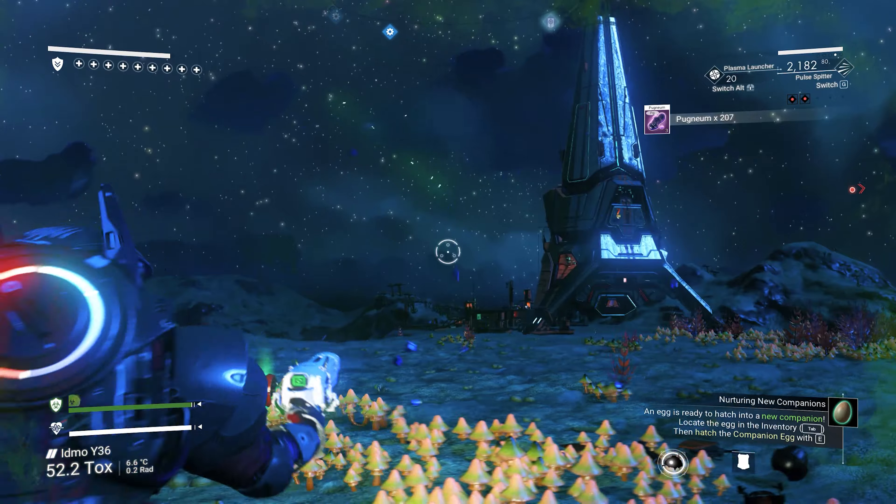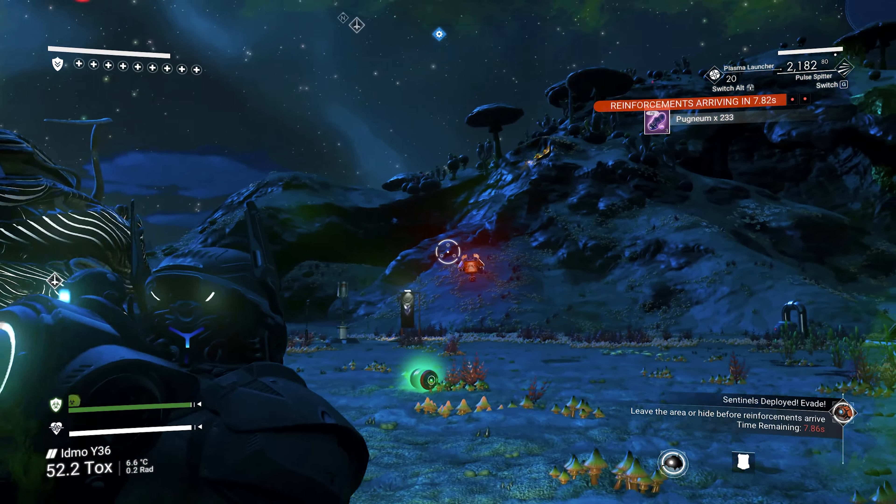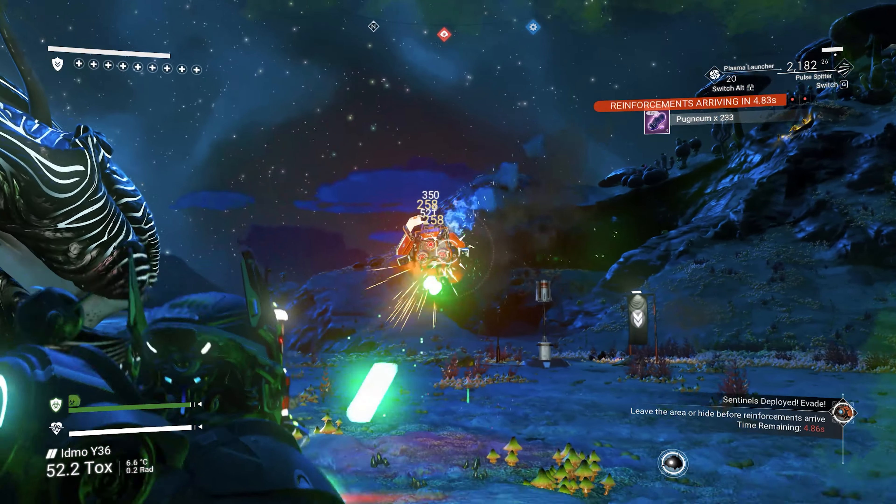Now we have one more from me with this Orange and Gold Royal. Once through the portal, just locate a pillar, reload and the Multitool should be there waiting for you.